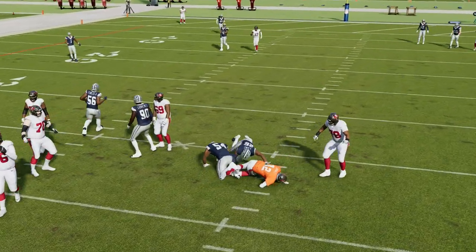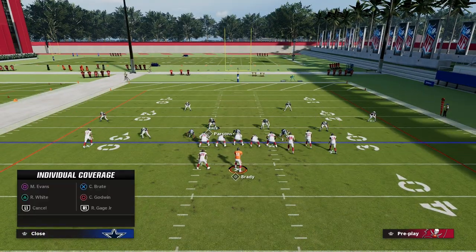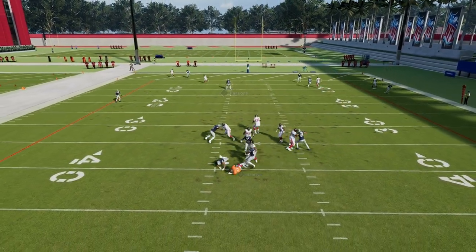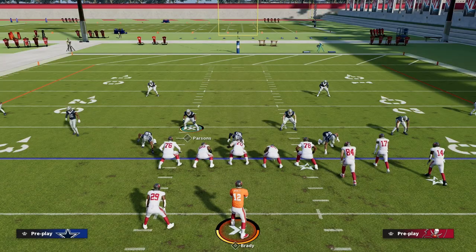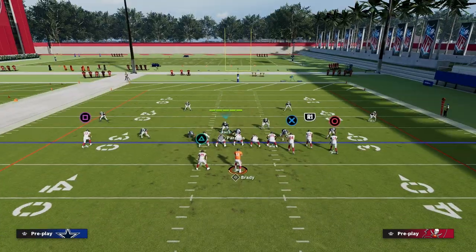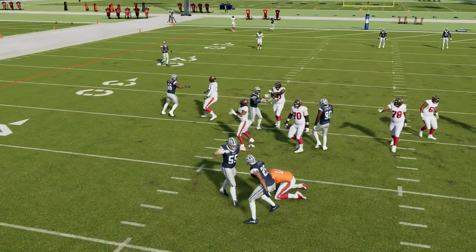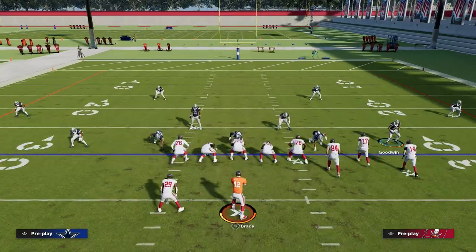What they have to do to block this blitz is block their running back. Sometimes that can pick up the pressure, but a lot of times it's still going to loop off of the right side. The way you counter if they block their running back is simply send your linebacker right down the middle — now you have a six-man pressure against six-man protection and you're getting pressure through the B-gap. This is how to run Dollar right now; from a pressure perspective, this is still the best defense in the game.